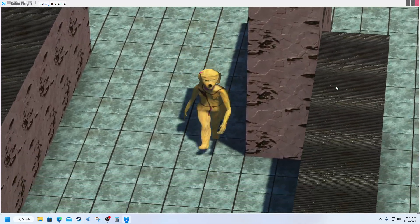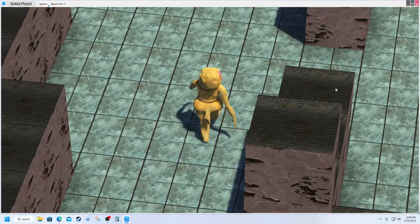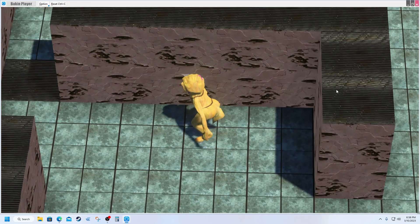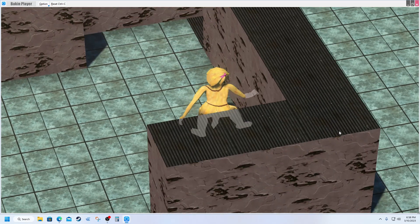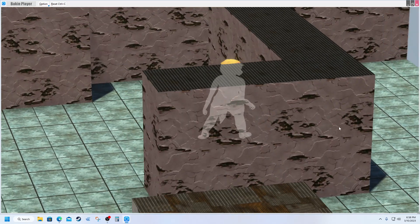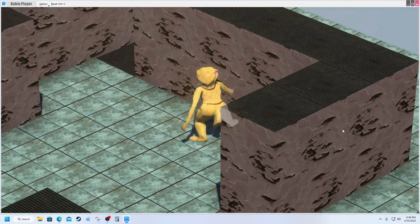It looks like I might have a normal map line in here that I need to fix. Yeah, I do - I've got a normal map edge there. Not really a big deal on the corrugated, but I've been trying to fix those as I discover them.